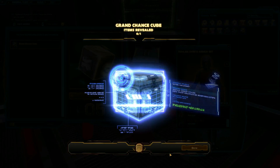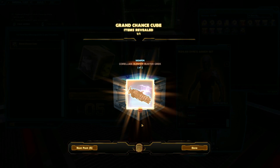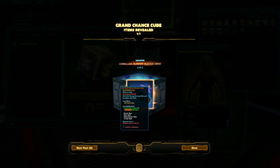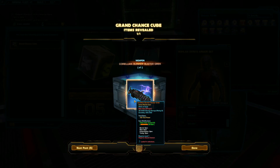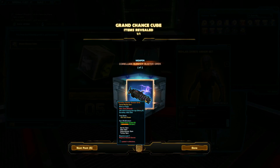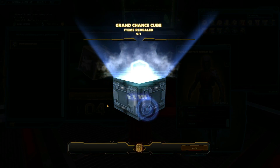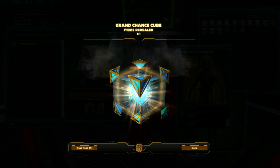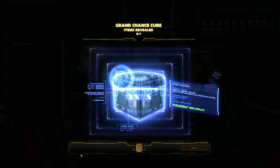Corellian Bunker Buster Grek — I have no idea what this is but it looks cool. I think it's for a commando. Is there anyone else who uses an assault cannon other than a commando? I want to use it on the Imperial side — that definitely looked like an evil super weapon gun. And a sniper rifle for the sniper I don't have.